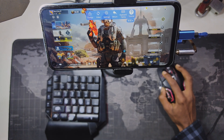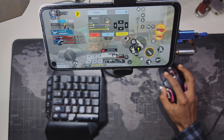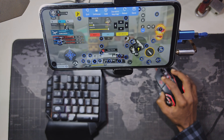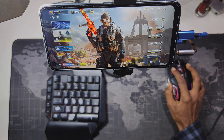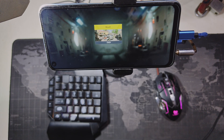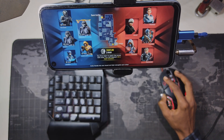Let me tell you some quick advantages of using a keyboard and mouse on an Android phone for Call of Duty Mobile. First, the biggest advantage is accuracy — a mouse gives you way better aim control than touch. You can flick, track enemies, and make small adjustments so much easier. Second, you get more comfort. Playing with touch for a long time can make your fingers tired, but with a keyboard and mouse you can play for hours without any hand pain. Another thing is faster reaction time — every movement like jumping, sliding, and crouching feels faster because each key has its own dedicated action.